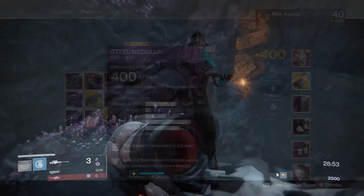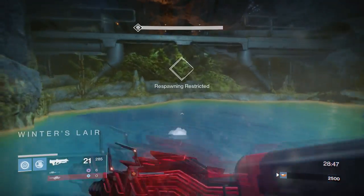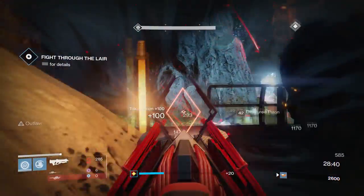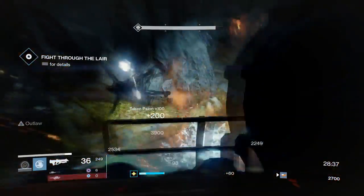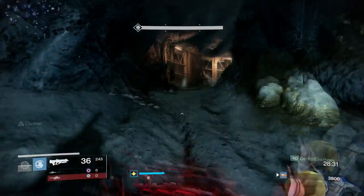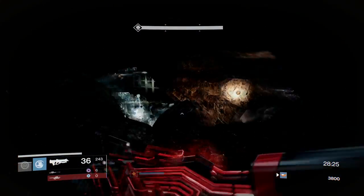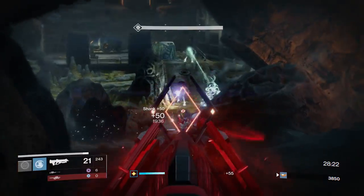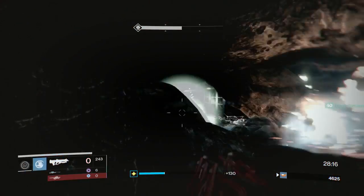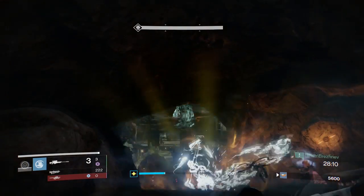If you guys are watching a Nightfall guide, you may be more beginning-style players. If you don't have the Outbreak Prime, just use a very powerful primary weapon. Pretty much your exotic slot should go to your primary — something like the Bad Juju, the Zalo Supercell. Those are going to be fantastic in terms of damage output, and pretty much any raid primary is also going to be putting forth a lot of damage and doing bonus damage to Fallen.